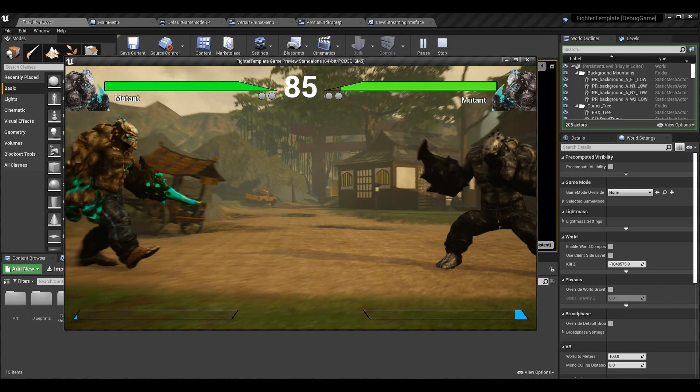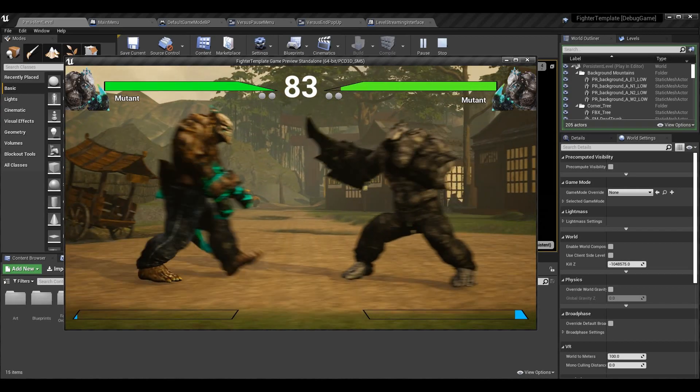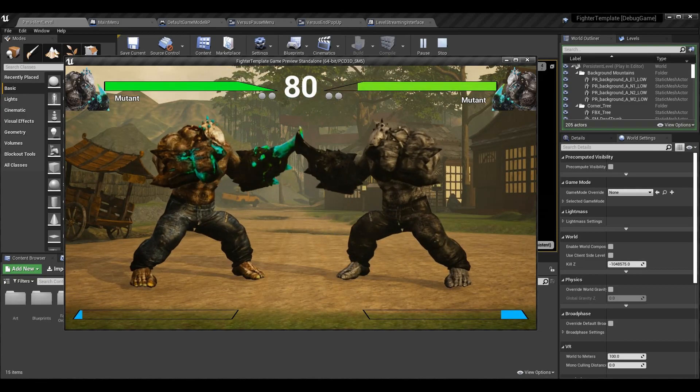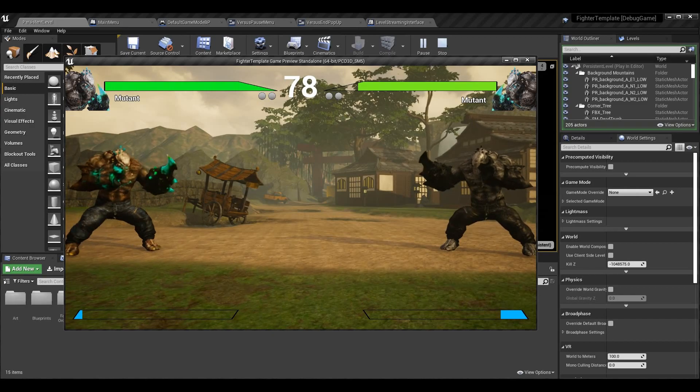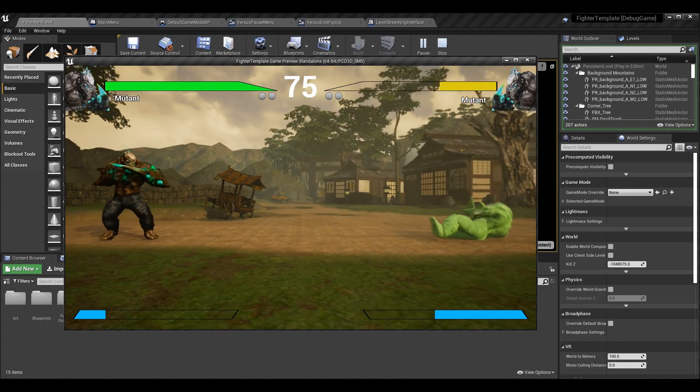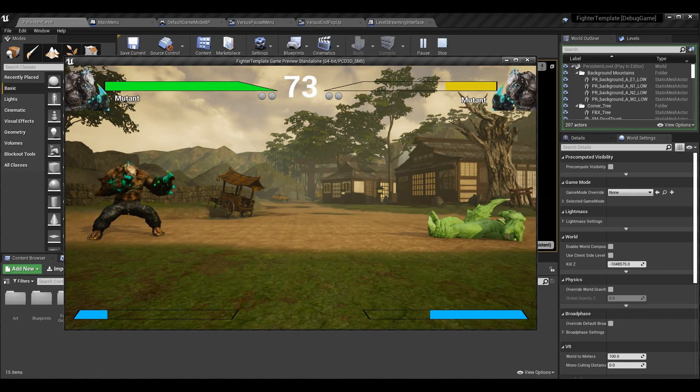Now, this should have been working from the level streaming episodes but there were some things that just weren't quite right. For example, I have not cleaned up the extra player controllers that get spawned, so they kind of just linger. I was going to do that in today's episode, but the problem is if we just clean them up it kind of ruins the auto detection of controllers, so we need that in the next episode.